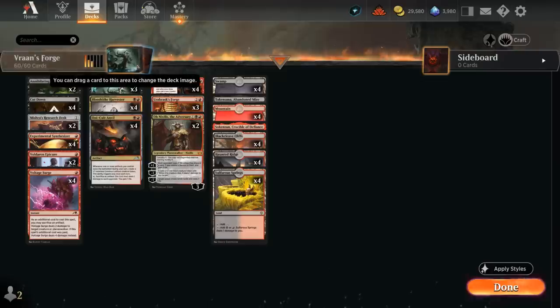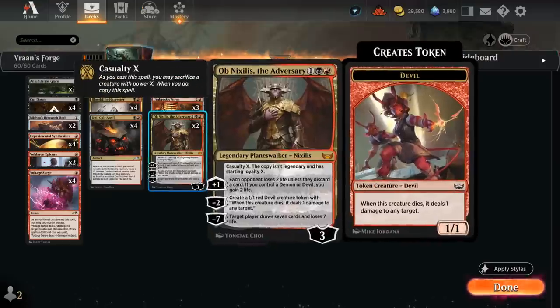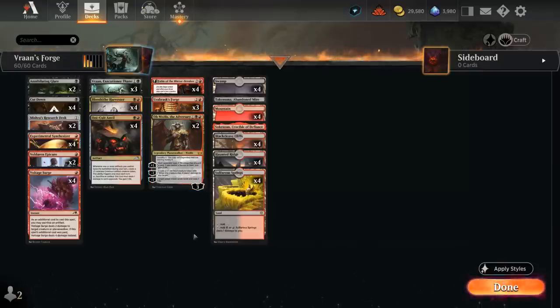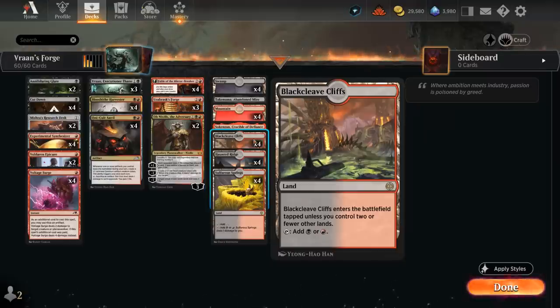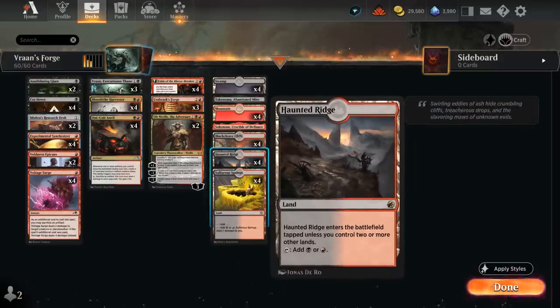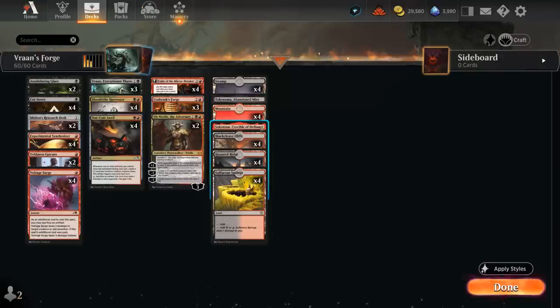At three mana, besides Forge and Fable of the Mirror-Breaker, we also have two copies of Obnixilis the Adversary, which shines against control strategies. We can cast it using Casualty by sacrificing a creature, getting a non-legendary token alongside the legendary version, usually starting by making a Devil token that deals one damage when it dies. The plus one gains two life if we control a Demon or Devil and makes the opponent lose two life unless they discard a card. Our mana base includes Blackcleave Cliffs as a nice untapped dual land for our first three lands, only 22 lands since we can also find more with Synthesizer and Research Desk, Sulfur Springs, Haunted Ridge, a couple basics, plus Abandoned Mire and Crucible for additional interaction.